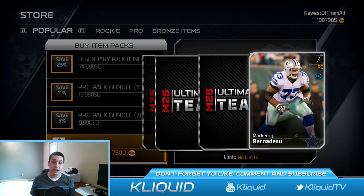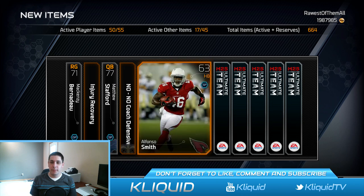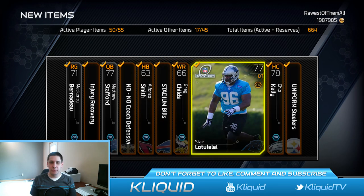Second pack — first card is a Cowboy player at least, so maybe that will be some good luck for me. Come on, baby. Star Lutule. Nothing of value in this one.